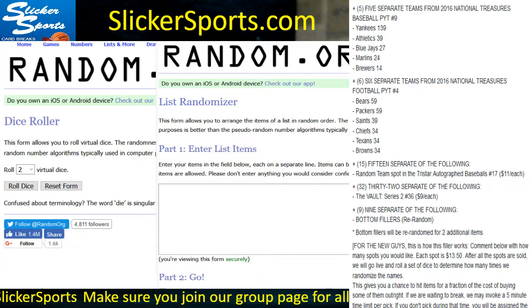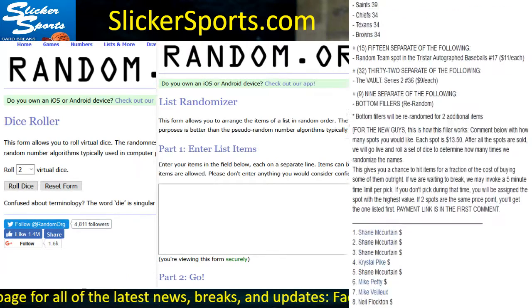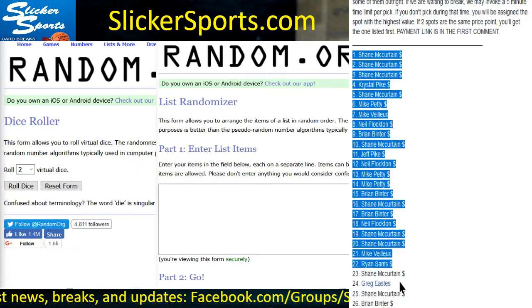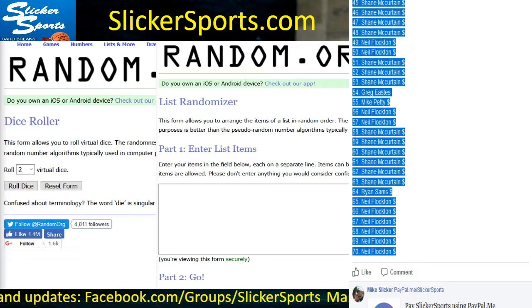Then we have nine separate spots we call bottom fillers. The bottom nine guys will be re-randomized and each will get two additional items. Let's go ahead and grab all of the names of the entrants now.